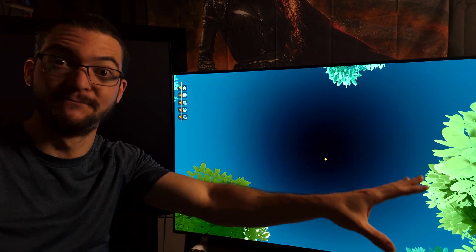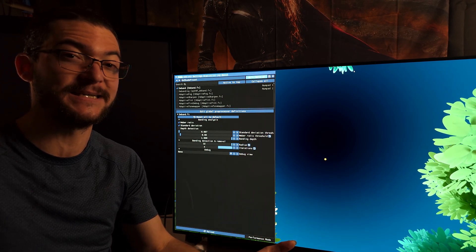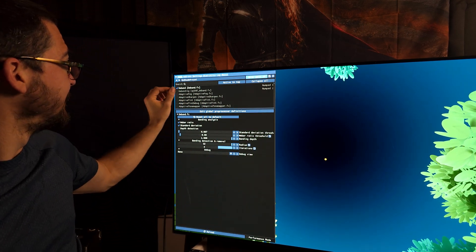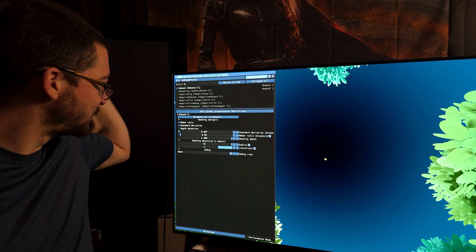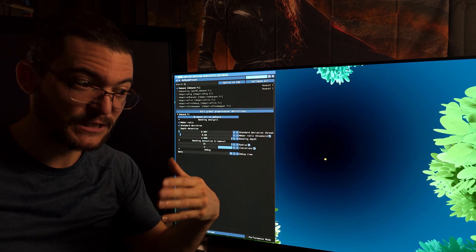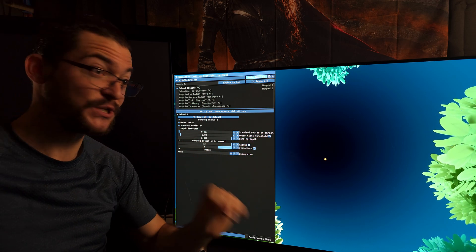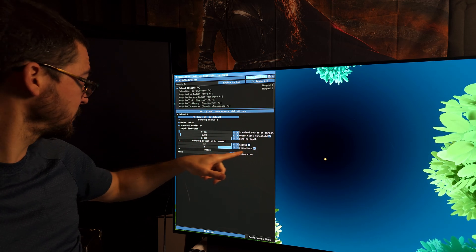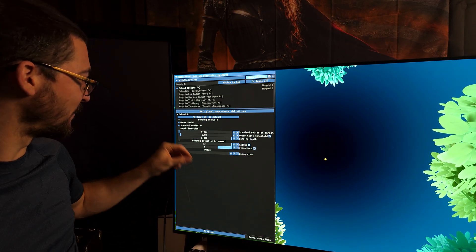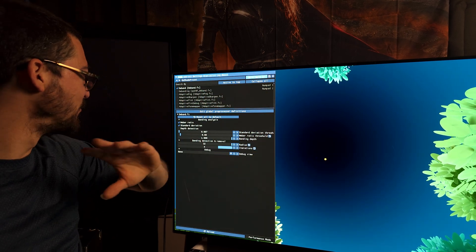We're fixing the color banding completely. Here's what I'm using with Reshade — link in the description. If you play games on the PC, Reshade is very popular. Just download Reshade and use the shader called D-Band. Turn on that shader, and here are the settings I'm using: standard deviation threshold at 0.007, the weather ratio threshold changed to 0.08, then increase the radius and max it out to 32, and set the iterations to 4. All the color banding removal power is fully unleashed.